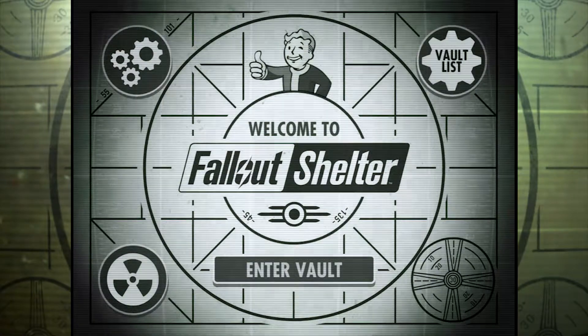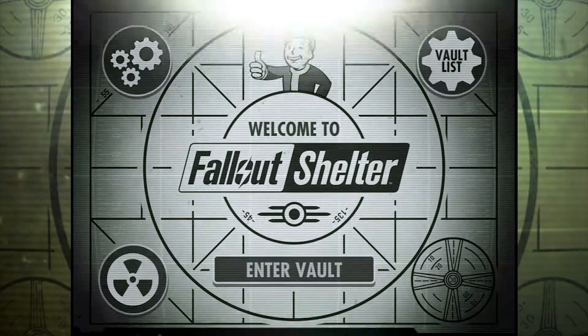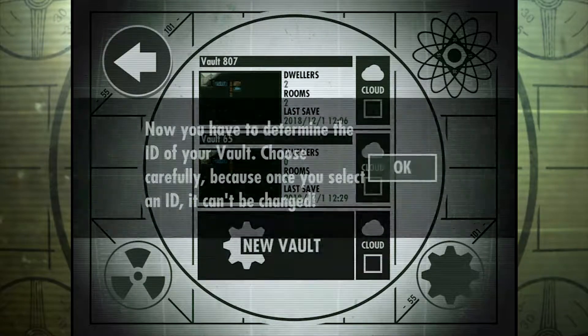Once you launch the game, if you've never played before, you're just going to click Enter Vault right here. If you've played before, you're going to go to this vault list at the top right, and then click New Vault here.